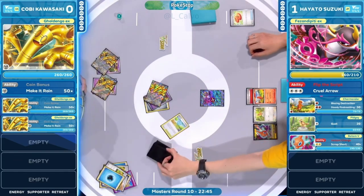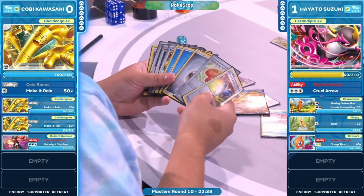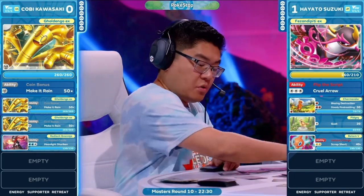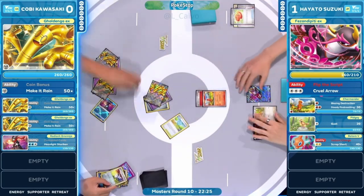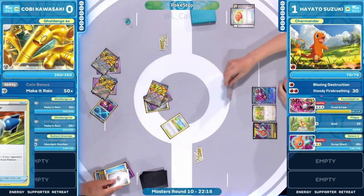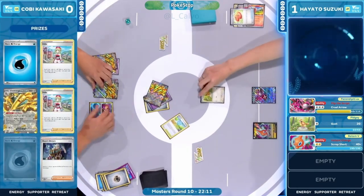Kobe is back home, feeling very comfortable — cards are flying left and right, leading to all the right resources. Radiant Greninja looking for a bailout button. Pokémon Catcher — can we see some more coin flips? We got the heads! That Charmander is being brought into the active position — the vulnerable little Charmander never going to make it into a Charizard EX. Down into the discard pile — that's one prize card for Kobe.